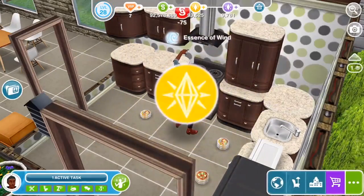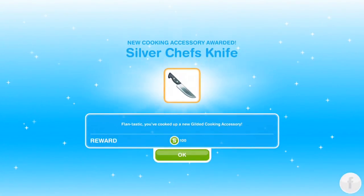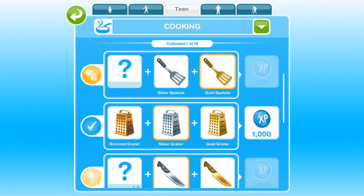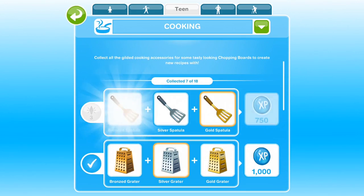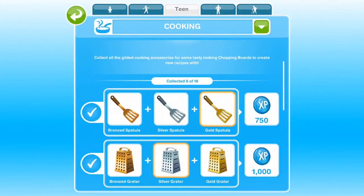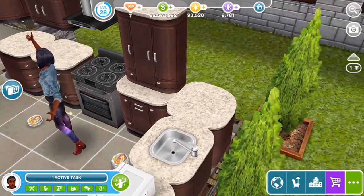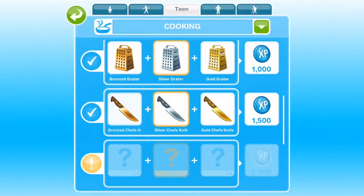More pizza — another 12% added. Silver chef's knife and bronze chef's knife earned — third set complete: bronze, silver, gold. We got 1500 LP for that. The rewards keep going up and up as we work through the levels.